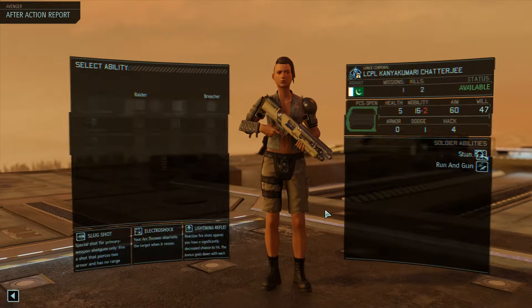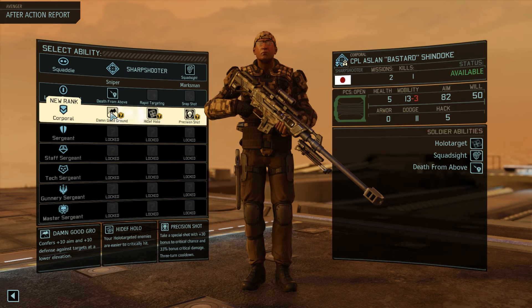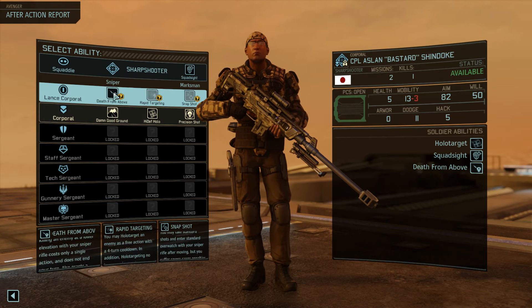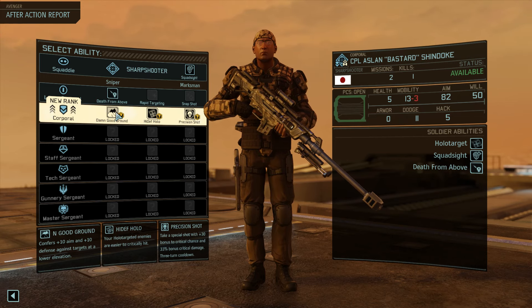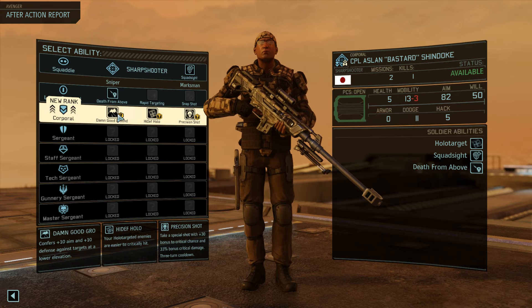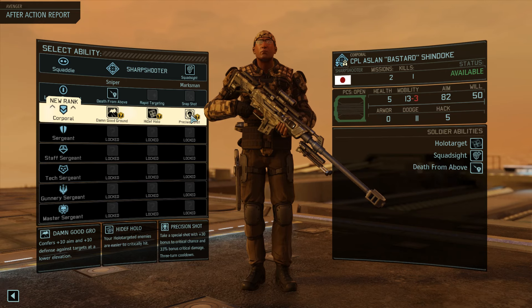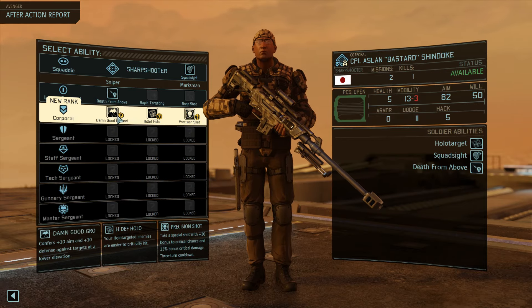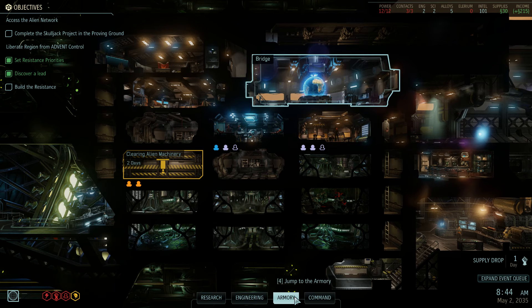Two more promotions. We have the assault - lightning reflexes as per usual, allows her to get closer. And Shindoke - Damn Good Ground: 10 aim and 10 defense against targets at a lower elevation. That synergizes very well with Death From Above, because then it only costs one action and he gets 10 aim. We're gonna build this guy as a full sniper, so as soon as we get some sort of suit that can get him up to higher elevation, we're gonna have to get one of those. Precision shot is another nice one - 30% bonus to critical chance and 33% bonus critical damage. But I'm gonna go for Damn Good Ground. I don't think that we actually got any supplies from that, but at least it's Unhindered Ops, so that's valuable all the same.